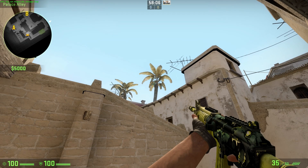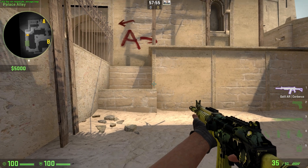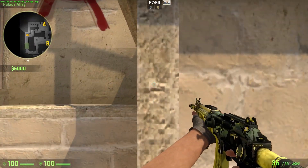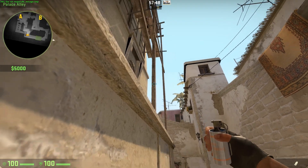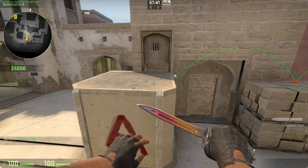Hey guys, we're going to show you a new stair smoke for Mirage since the tree swing ruined the last one. Just come up to the step here, go as far to the wall as you can. You're going to aim between this wood pillar and the wall there, aim a little bit above the notch, and then just let it go. And it should be perfect.